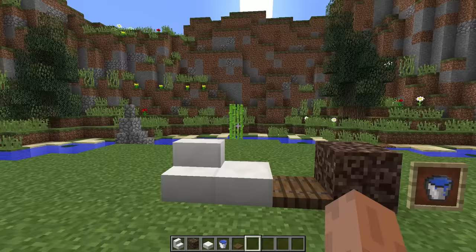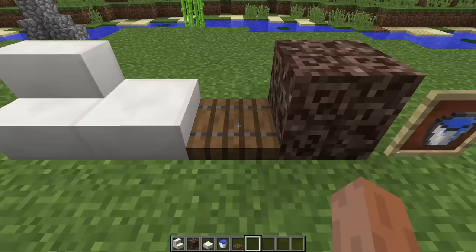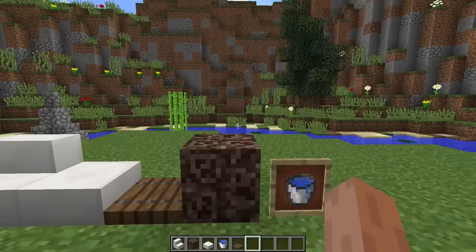To make this really cool working hot tub, we are going to need all the blocks you can see right in front of me: quartz stairs, quartz slabs, spruce trap doors — this is a new feature in Minecraft 1.13 so you need that version — soul sand, and water buckets.